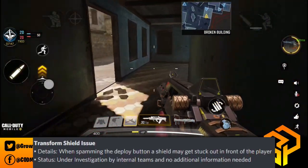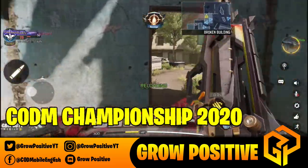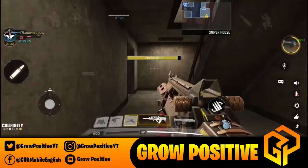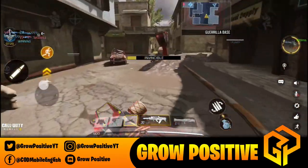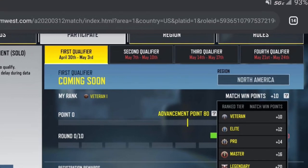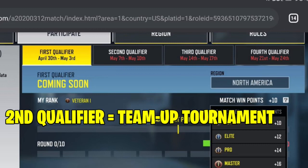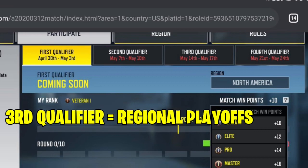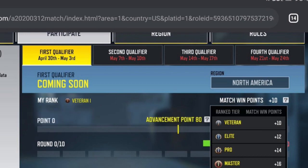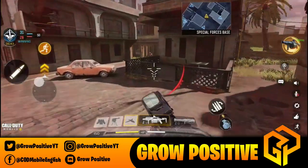Now for new CoD Mobile tournament information — the dates have been adjusted. The first qualifier, the solo tournament, starts April 30th and ends May 3rd. The second qualifier starts May 7th and ends May 10th. The third qualifier, the playoffs, starts May 14th and ends May 17th. The fourth qualifier, the CoD Mobile Championship 2020 final, starts May 21st and ends May 24th.